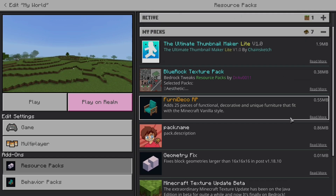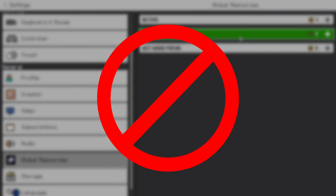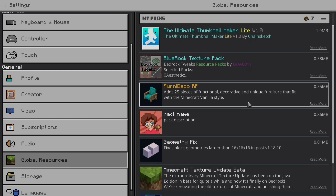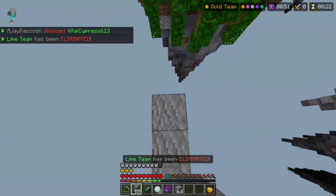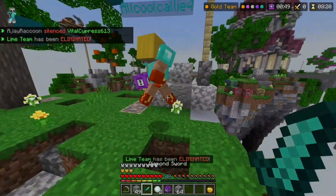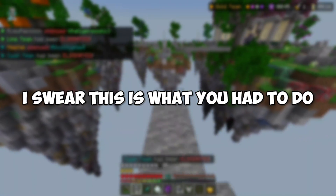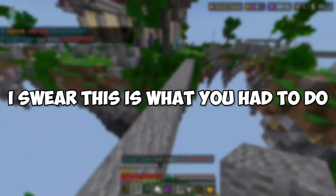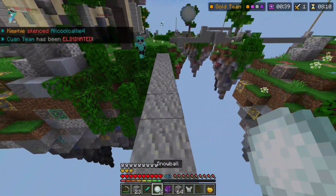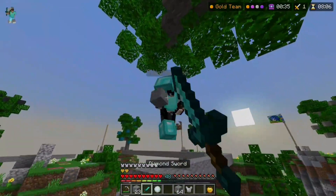Once you've installed a texture pack, you can put it on your own worlds but previously couldn't apply it to global resources. Now you can put any texture pack on global resources. Before, you had to use a complicated method of replacing the manifest file and using a texture pack beta in the Marketplace to trick the game into allowing it — and you could only have one pack at a time. This will be great for things like videos.